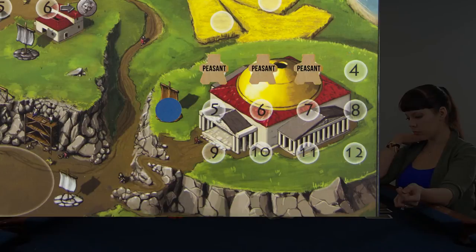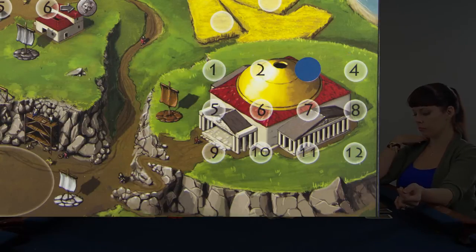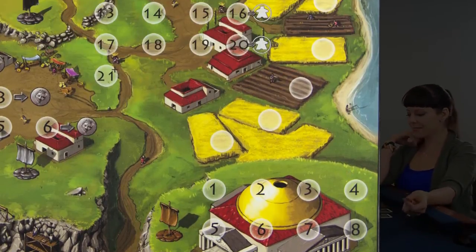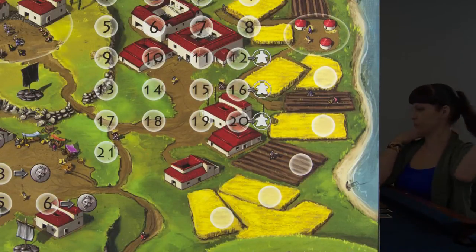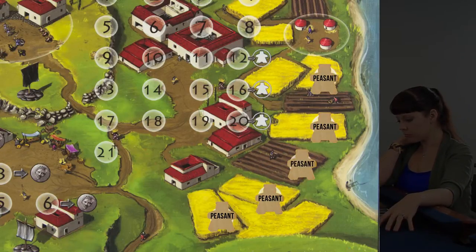The temple will increase your worship level. At the end of the planting season, you count the number of priests, return them to their houses, and move the disc up. This is cumulative over both seasons. In the harvest season you add to that value. Farmers are straightforward — only during the harvest season will you allocate as many farmers as you like. For each farmer you receive one wheat, but only the first five will produce wheat.